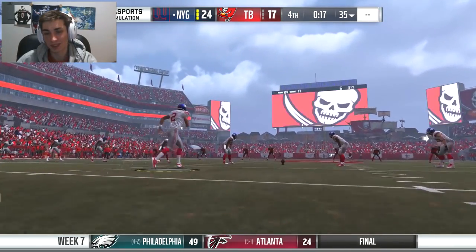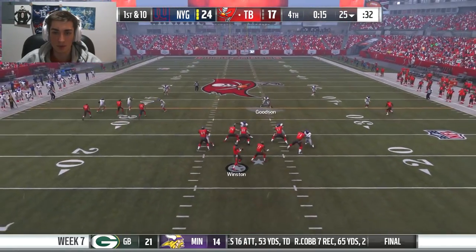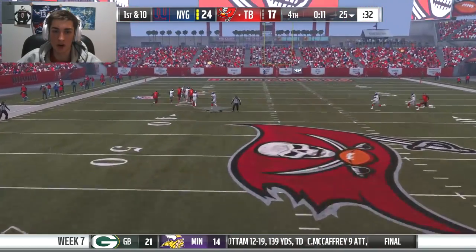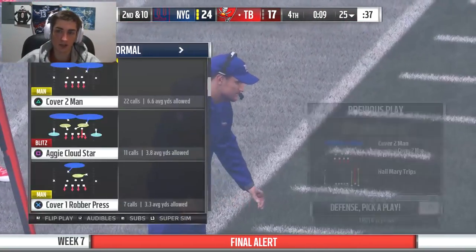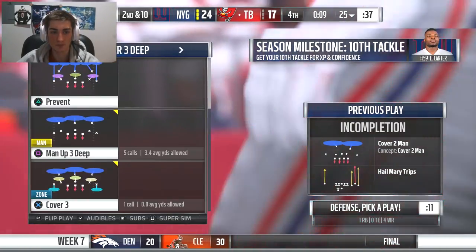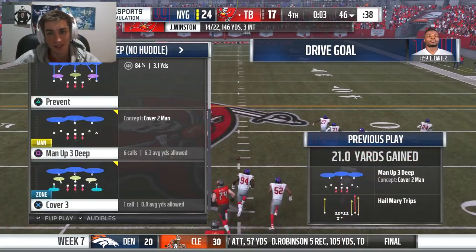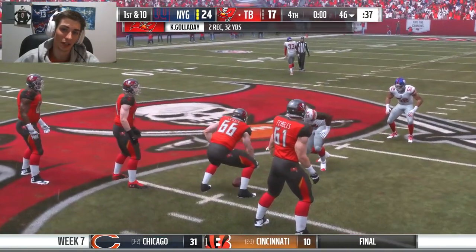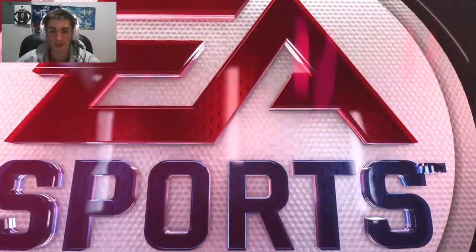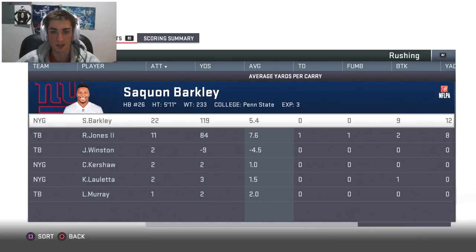Wow. We're not out of the woods yet though — Tampa Bay has 14 seconds, no timeouts. Winston going deep — ball hits the ground, incomplete, nine seconds. We're going to come out man up three deep and send some heat. They throw short, caught by Kenny Galladay, but the game's over. Miraculously, we have managed to win this one by a touchdown — through 100 missed kicks, through terrible conditions. Jameis Winston threw three picks — so my guarantee of zero was not a great one.